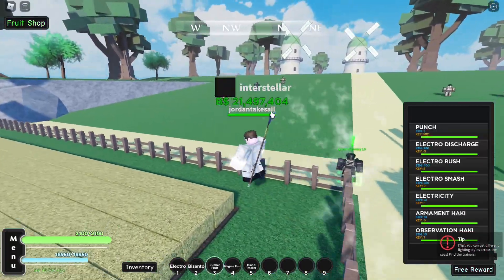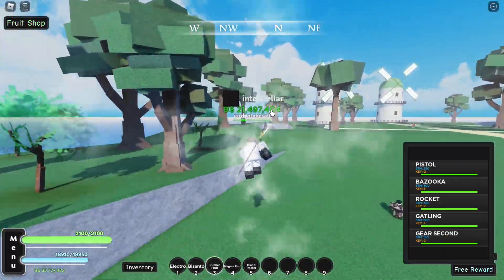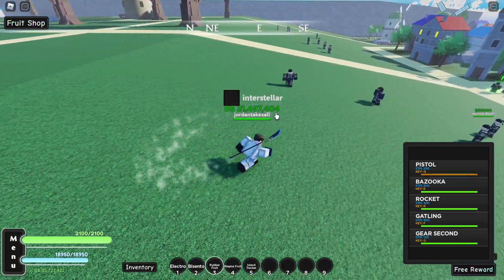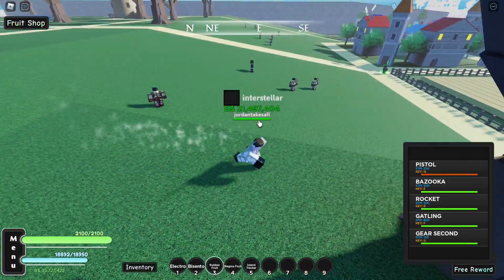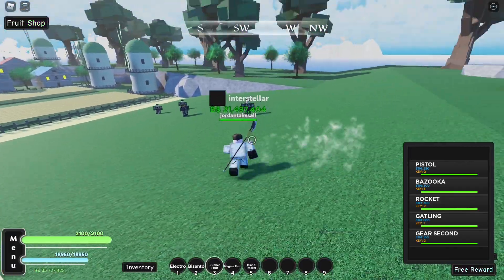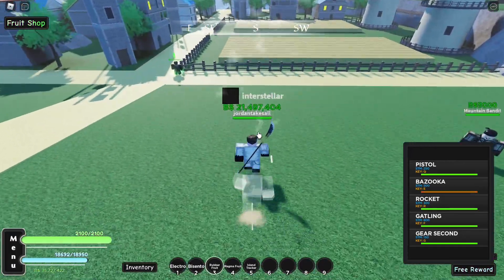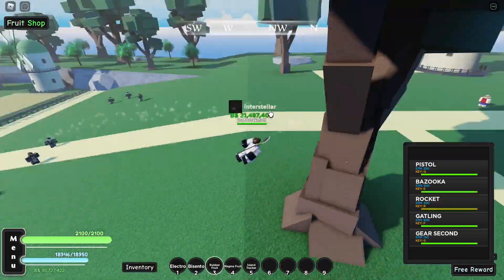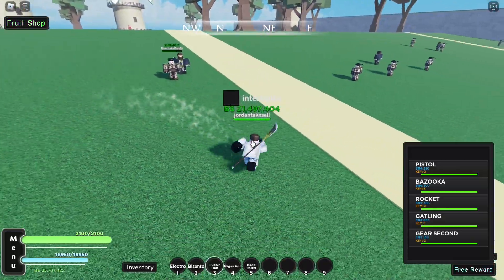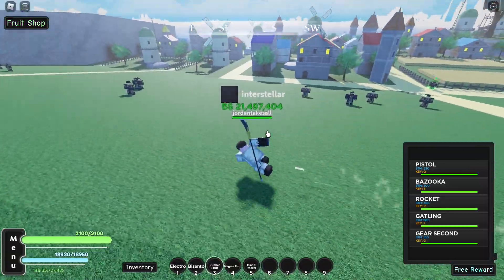There are several downsides to this fruit, especially when farming NPCs. First, no sound effects. Second, there are no stuns — if I hit someone with Pistol or Bazooka, they just keep walking. It doesn't even stun them in place. Bazooka doesn't even do knockback most of the time. Gatling just does damage but doesn't keep them in place — they just keep walking right out of it. That's actually pretty dumb.